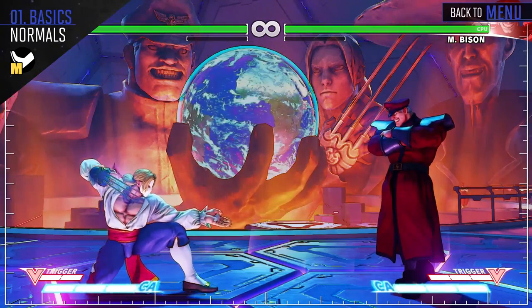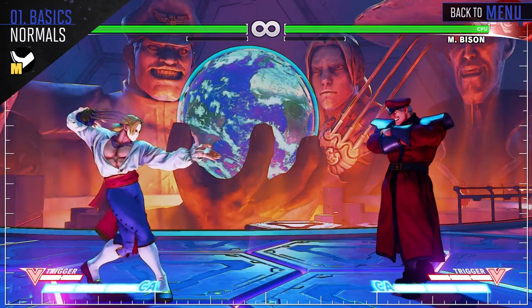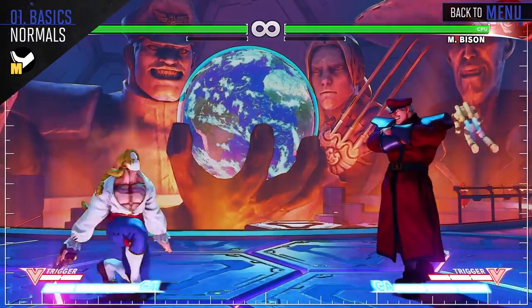Crouching medium kick has the highest combo potential for Vega, as it can link into all of his light attacks and most of his medium attacks. Standing medium kick is another good pressure tool up close and can link into your crouch light punch. Jump medium kick is a good air-to-air, as it has long reach.